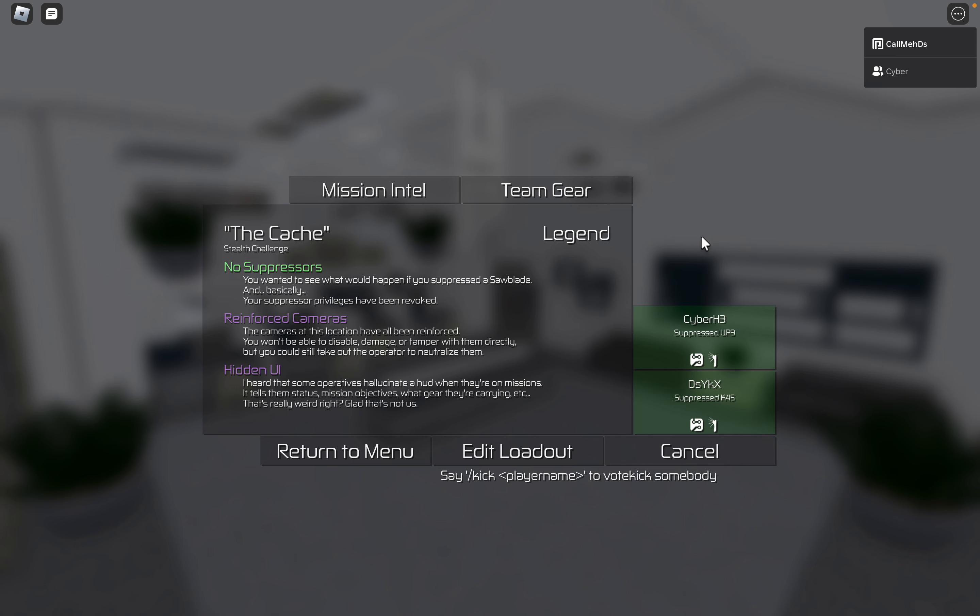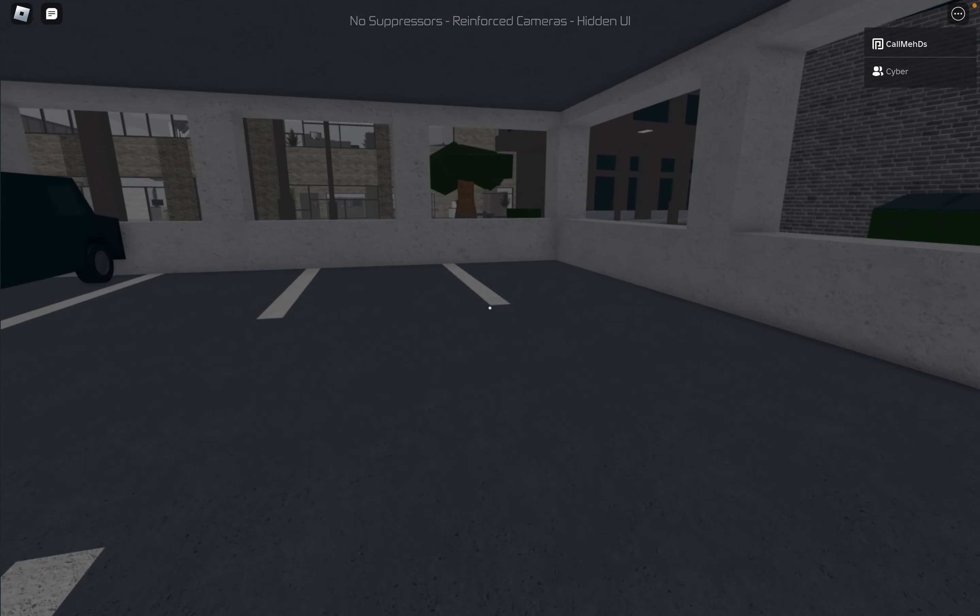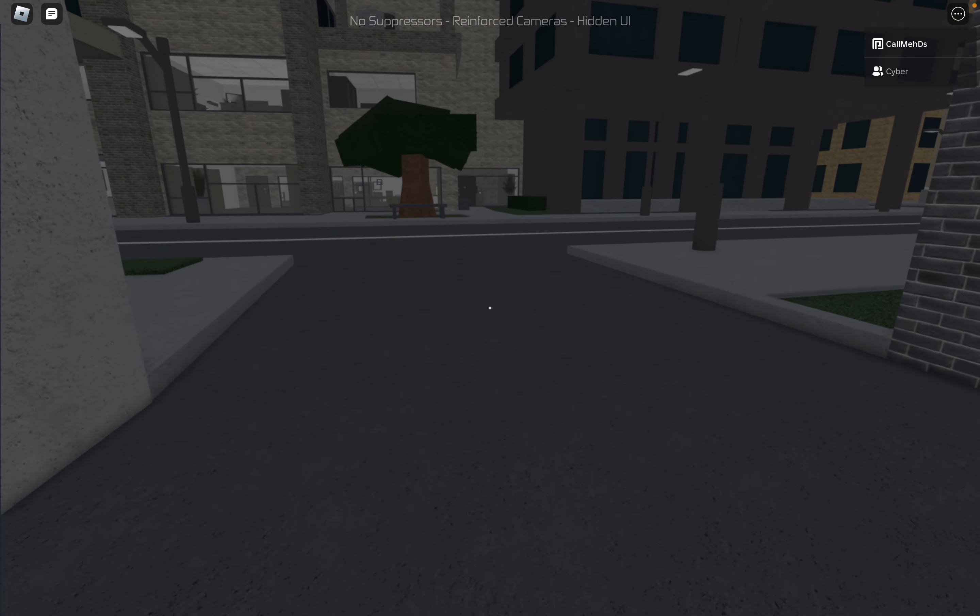So there's hidden UI, which considering the detection speed on Cache isn't really gonna be great — in fact it's gonna be quite bad. Aside from that, there's no suppressors, which really doesn't matter. It really just doesn't.